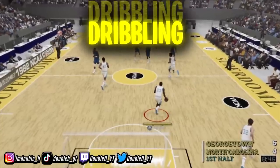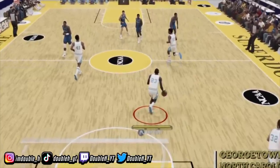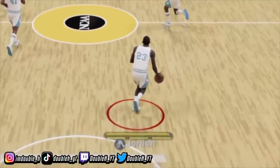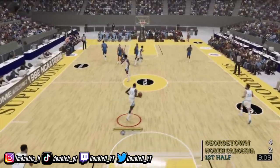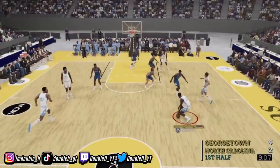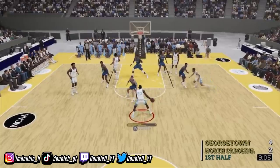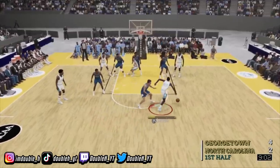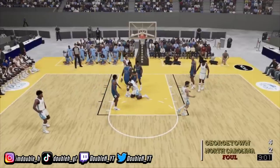The first thing we're going over is dribbling, stamina, and the adrenaline boost. As you can see, this is what the adrenaline boost looks like — it has three little bars that give you three different boosts in every offensive and defensive possession. You see Michael Jordan dribbling up the court and he's losing a little energy, but he doesn't lose any adrenaline boost yet until right there — he loses one of his three bars. Then he loses another one.